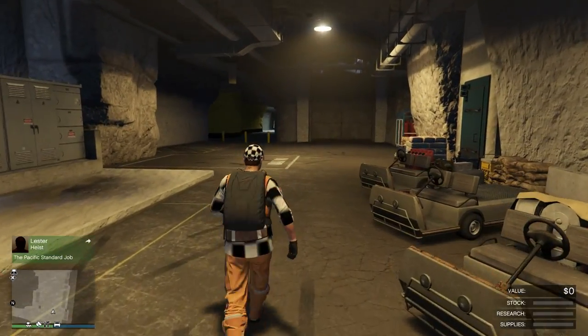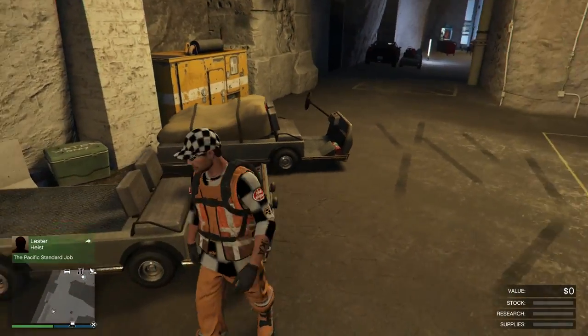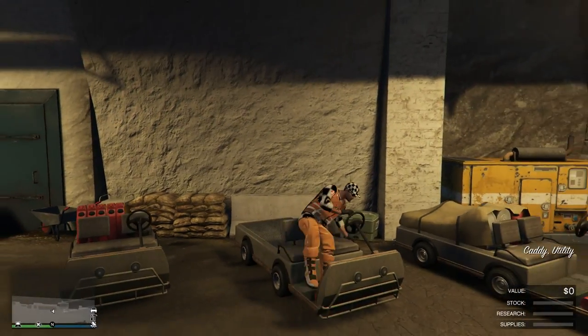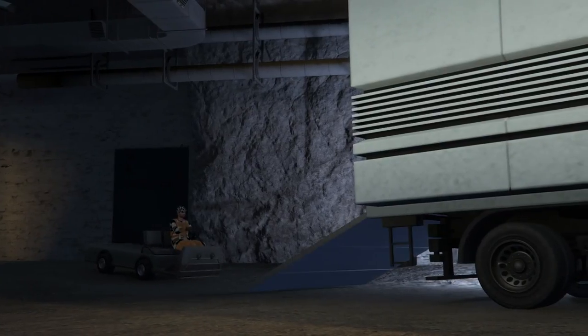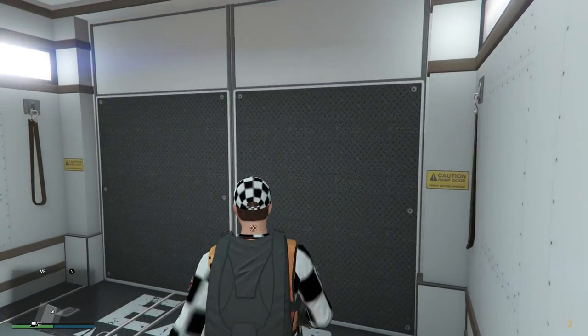It's super easy. When you pick the buggy you're going to keep, do not drive it — just make sure you get on it. Do not drive it at all, then press right on your D-pad. It's going to ask you to swap — say yes. And that's it, guys. The buggy is now in the MOC.